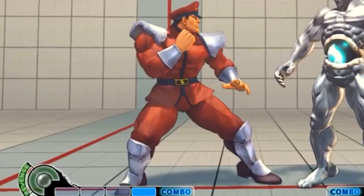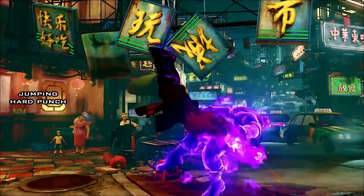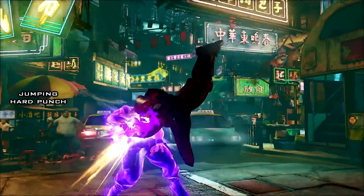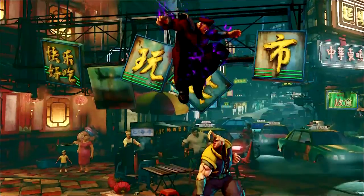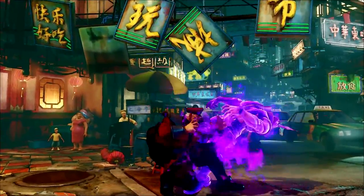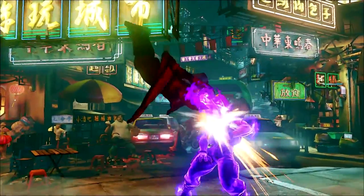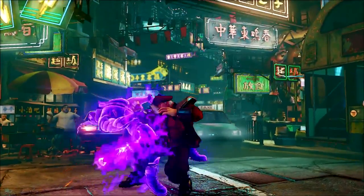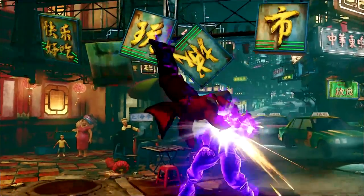Let's start with Bison's jumping hard punch. It's very similar to Street Fighter 4 and has that amazing vertical hitbox. There's a little difference though - we can see Bison do a flip on the startup frames before the punch comes out. In the trailer, Bison does this jumping hard punch four times, and one of these times he does it neutral. As we know, there are only three types of normals in Street Fighter 5 so far. We haven't seen any other jump attacks in this trailer.